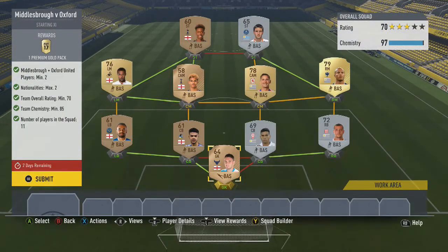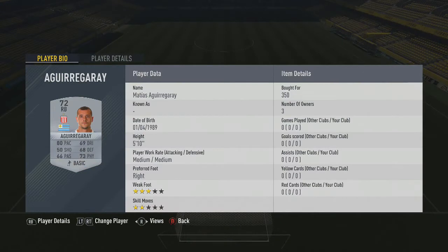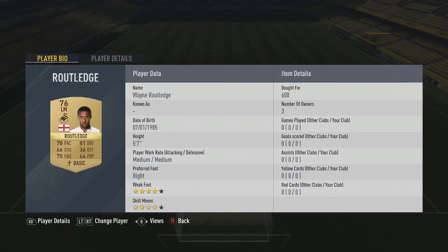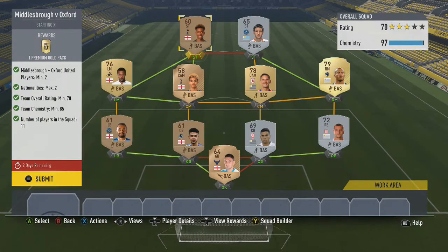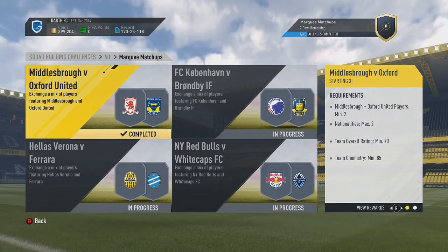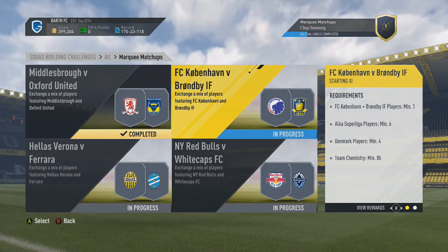First up, Middlesbrough versus Oxford — this is how I've done it. You get a premium gold pack for it. Basically 200 coins in every single position in the squad except for one player at 250, just to get that rating up to 700. His price is a little bit higher, probably around 700 as well. You can get any English player here really for 200. One was just 600, but still not much — 200 there and 200 up top. Super, super cheap and easy to complete. Basically 2,200 coins, but with maybe three gold players you might need, pushing it up to just under 3,000 coins. So still super cheap.